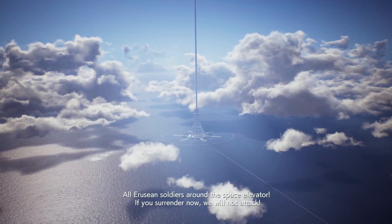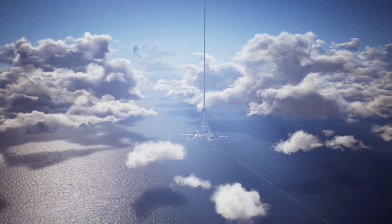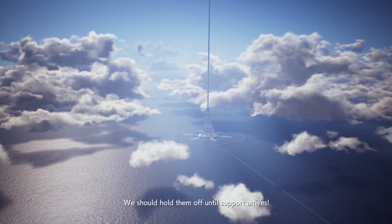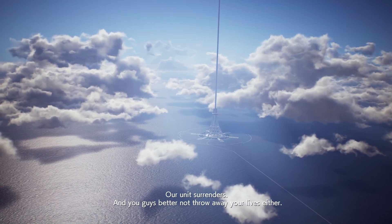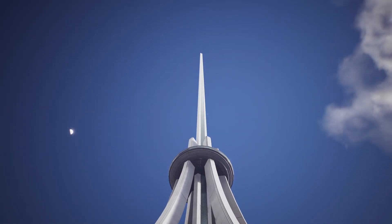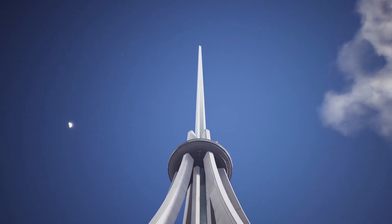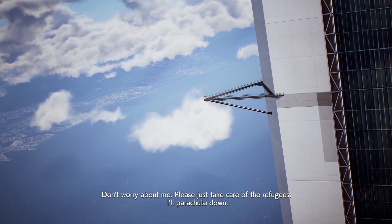Call the rovers in, focus around the space elevator. Surrender now — we will not attack. Your units surrender. You guys better not throw away your lives either. Wait there, Princess, we'll get you down. Don't worry about me — please, just take care of the refugees. I'll parachute down.